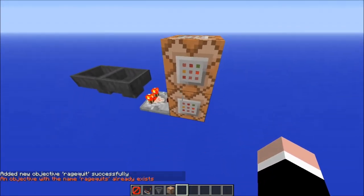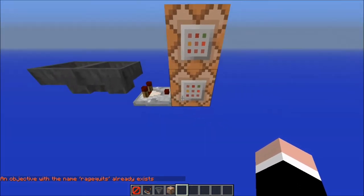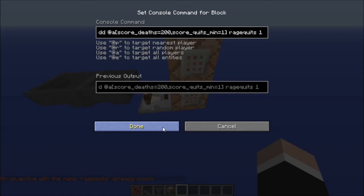Just make sure it's the same in the command blocks. So, this first command block is giving one point to all players that have a deaths score of 200 — that's at most 10 seconds after they've died — and a quits score of at least 1. So, it triggers if they quit within 10 seconds after they die.